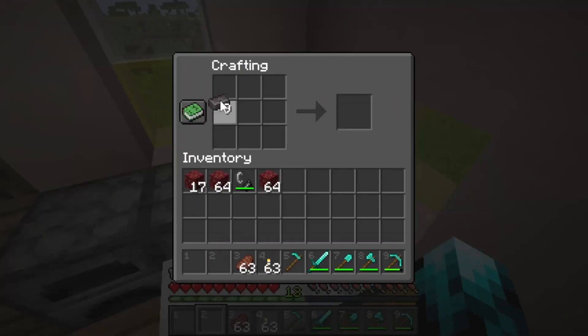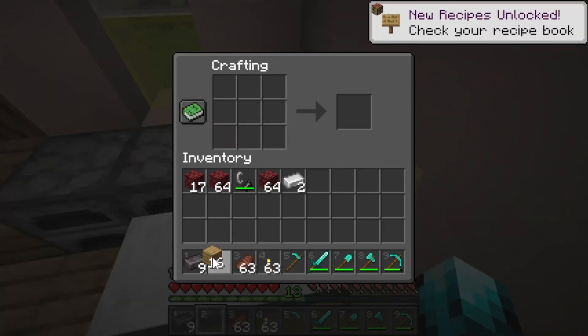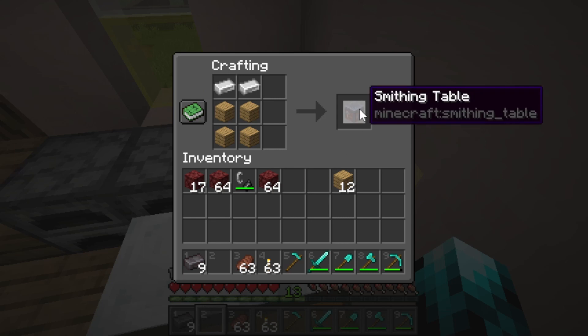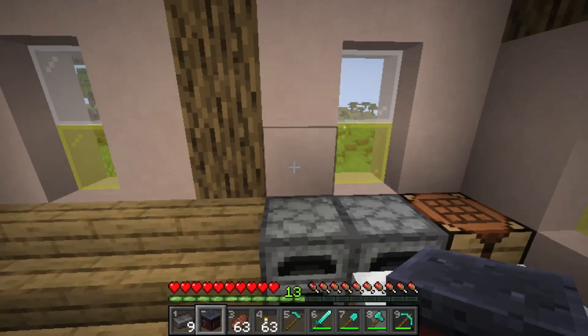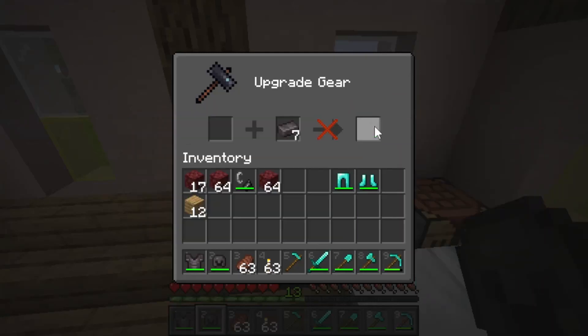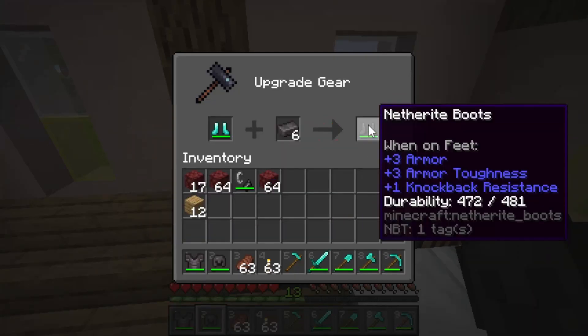You might be thinking this is only 9 ingots and you can only make one piece of armor. But no — grab four logs and two pieces of iron and combine them to make a smithing table. Then grab your diamond gear and tools and combine them in the smithing table to make netherite gear.